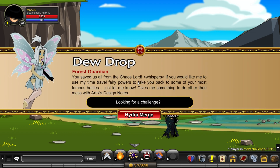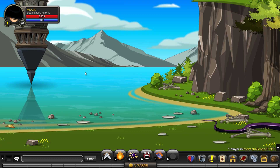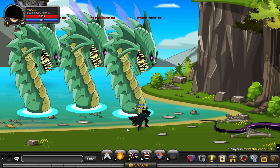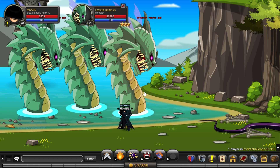What I want you to do is go to Dewdrop and click on 'Looking for a Challenge' and face the Hydra. I'd recommend going to level 25 because they're actually pretty tough, and if you go to higher levels they don't give you that much more and they have a lot more HP.